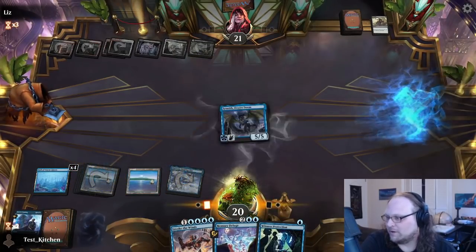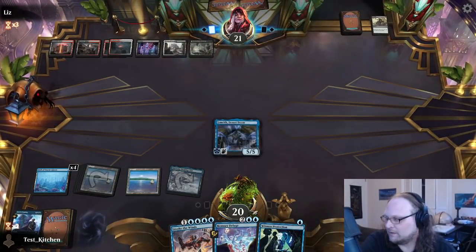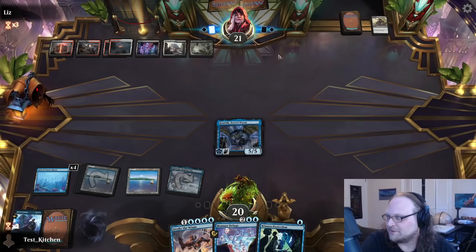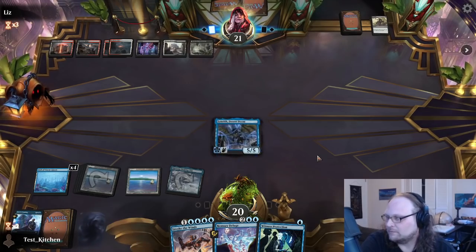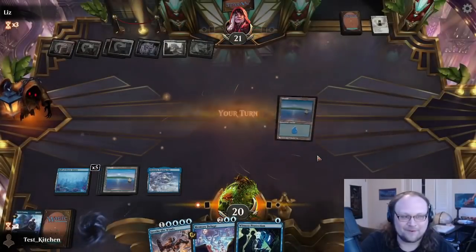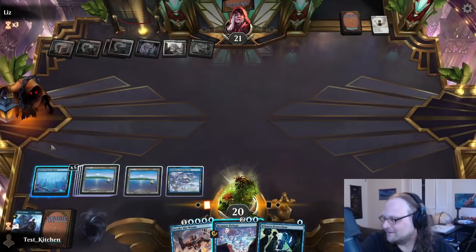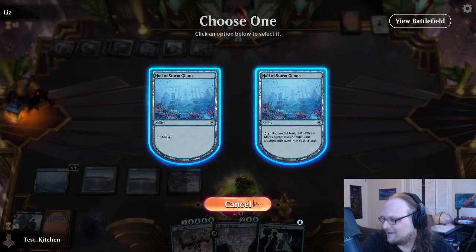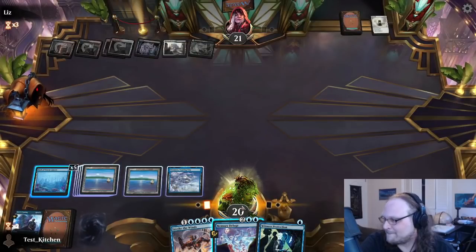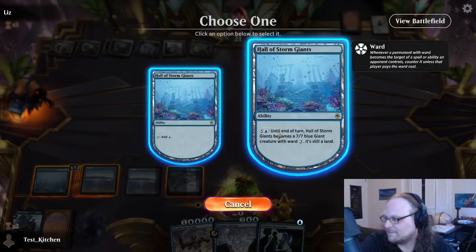Emrith — they're down to one card here. If we can stick this and get card advantage out of it, I think we're doing all right. The plan here is to just run them out of cards and finish them with Hall. Farewell — a one-for-one, it's literally just sweepers dot deck. Clock, clock — you've got two turns, buddy.